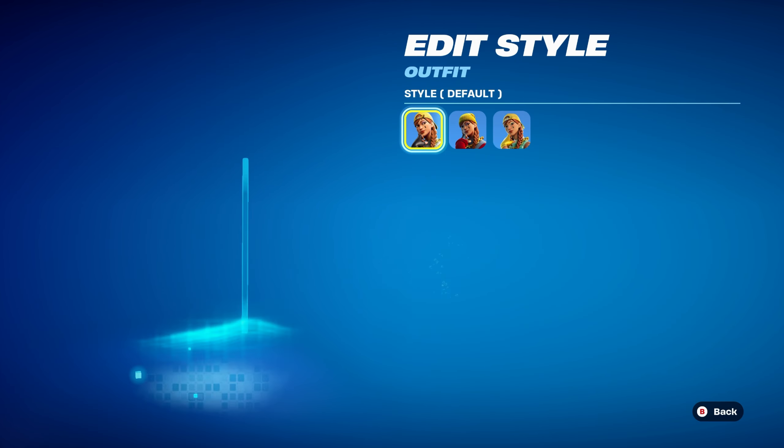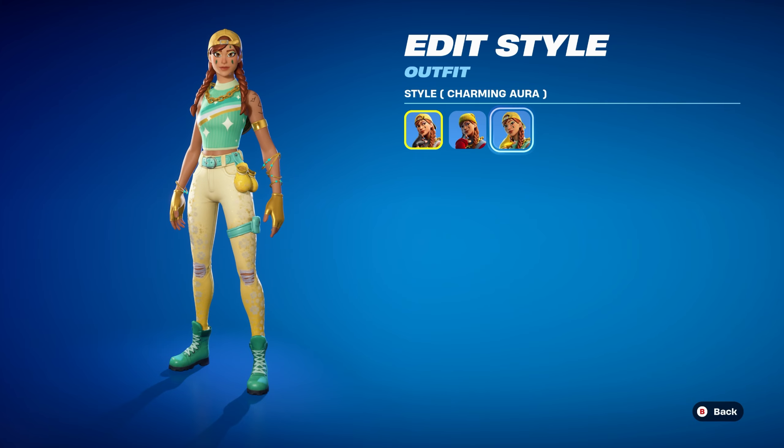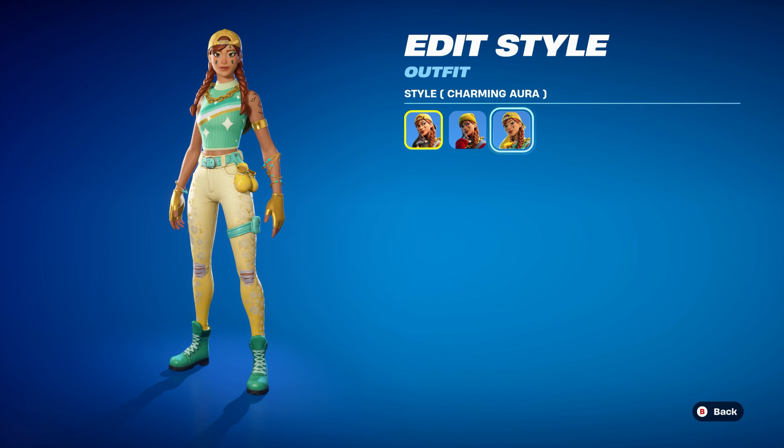It was originally released in Chapter 1, Season 8. It has three styles: Default, Winter Hunter, and Charming Aura. I've made four combos for Default, three for Winter, and three for Charming.